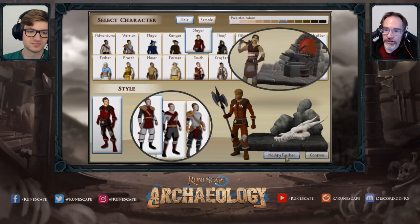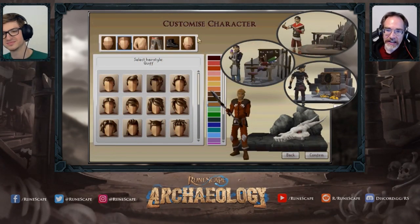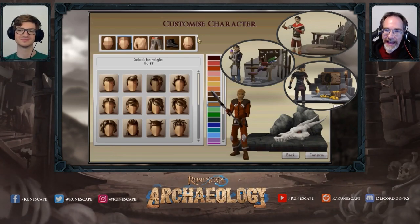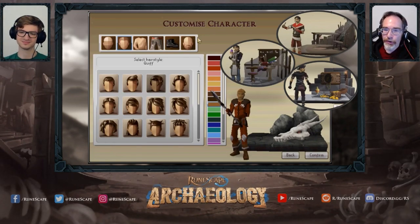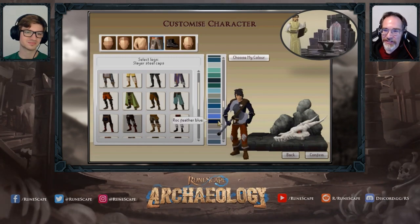For some skills you could choose from several costume variants to further personalize your character while remaining within style. You can confirm and go with the style, or further modify your appearance. This approach shows off the diversity of gameplay in RuneScape and lets you choose to go deeper into customization without getting bogged down in choice paralysis. There's also a modify-further screen letting you pick all the details of your hairstyle, facial hair, and its color, as well as torso, leg, and boot pieces from each of the presets to mix and match and individually color.